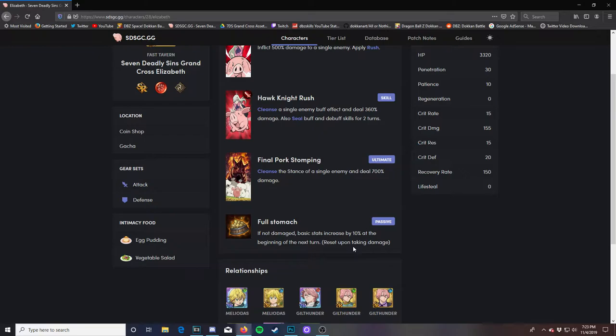If it's 10% every single turn, it's just going to go 10, 20, 30, 40% and keep on going. If you have Gother on your team, he also does an extra 10%, so you can stack that as well. Then when you do her final Pork Stomping ultimate — this is where it gets crazy. It cleanses the stance of a single enemy and deals 700% damage. Plus her stacked attack of 10% with Gother's 10% as well, you're doing over 500,000. She can even do over a million attack stats.